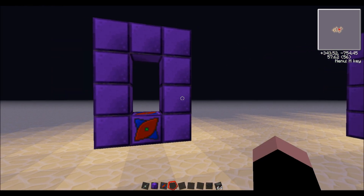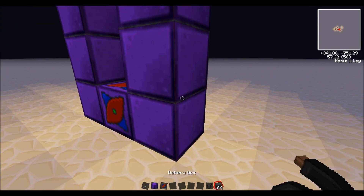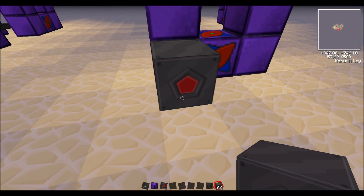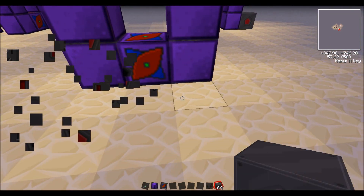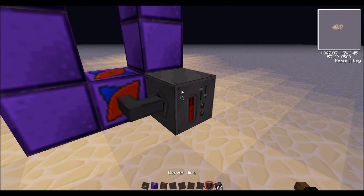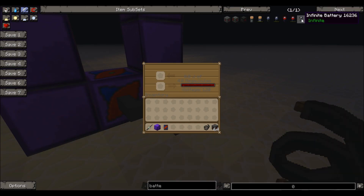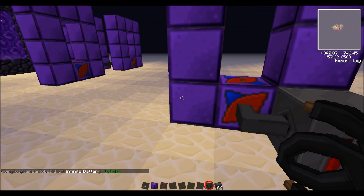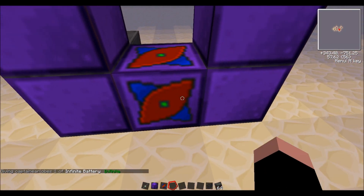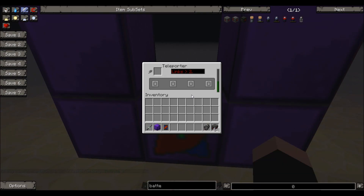So what you're going to need to do is first supply it with a power source. I'm going to kind of cheat here — I'm going to place it on one of these, put in one of those wires, and spawn in an infinite battery and power that. I'll go over how much power it uses, but now it's all set up.